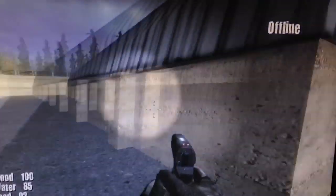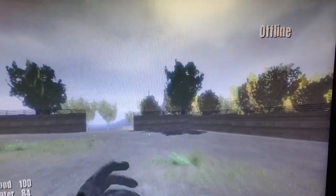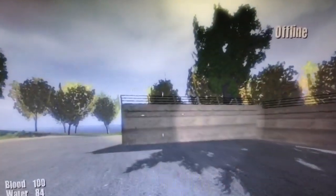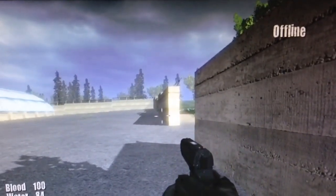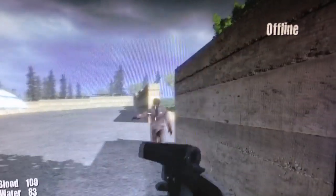Another good strategy would be to stand along this edge of the military base in this corner with a shotgun. The shotgun doesn't work like most video games — it doesn't fire buckshot at all. It fires a slug, so you've got to hit them. But it's an instant one-hit kill, so it's really good for taking people down.